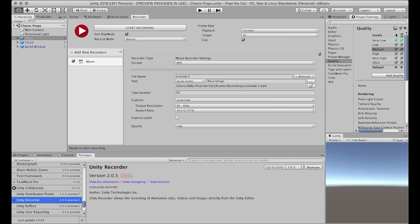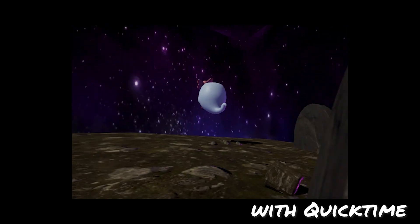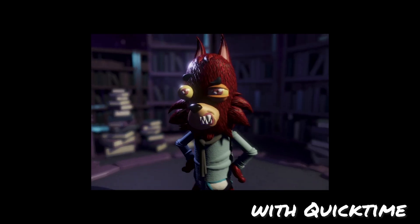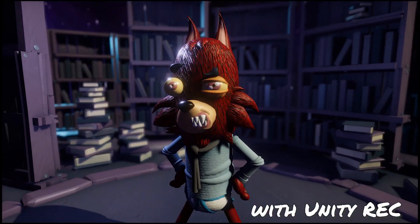Another thing I learned was about a record tool inside of Unity. This is a preview package in Unity 2018.3, so if you're using something newer it'll definitely be in there. It's a simple recording tool that just lets you record things without hitches. What I was doing before was using the Mac's built-in QuickTime screen recorder, which was slowing down my computer and resulting in glitchy, low frame rate recordings that weren't displaying my work as well as I wanted. Having this built-in Unity Recorder has been like a lifesaver — I recommend it to anyone.